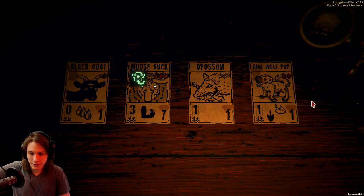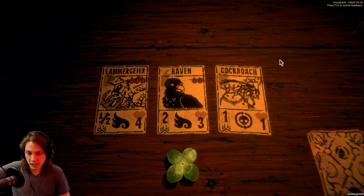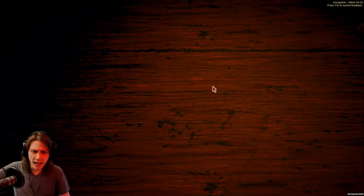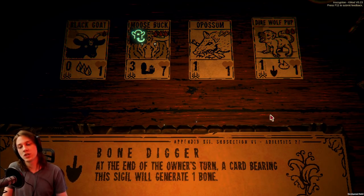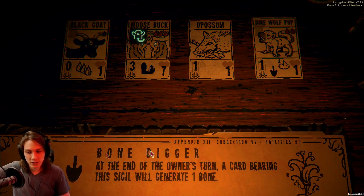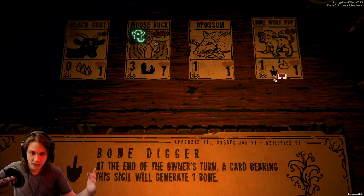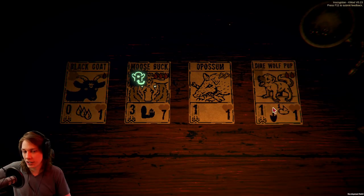That Black Goat having unkillable is not bad — well, it's not great either. It's like a bad version of Manny Lives, because I still have to play the Black Goat itself and that's still going to cost me a blood. I am going to get a little bit of bones in this deck because the Direwolf Pup has Bone Digger — at the end of the owner's turn, a card bearing the sigil will generate one bone. But I don't think that's going to be enough. The Direwolf Pup when it becomes the actual Direwolf loses the Bone Digger Sigil. However, if it gives Fledgling and Bone Digger to someone else, they become their own Elder self and keep the Bone Digger Sigil, because it was inscribed upon that card rather than the card transforming.